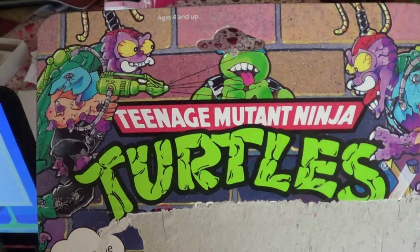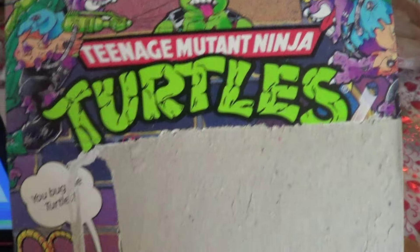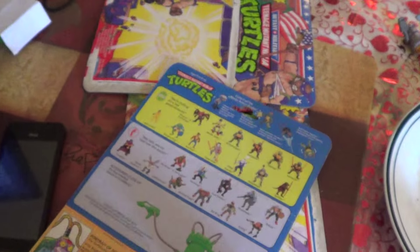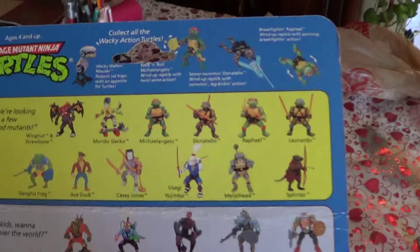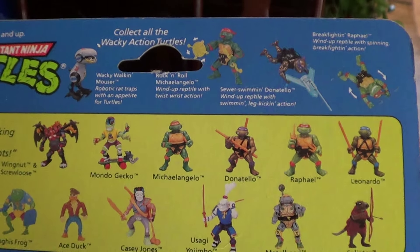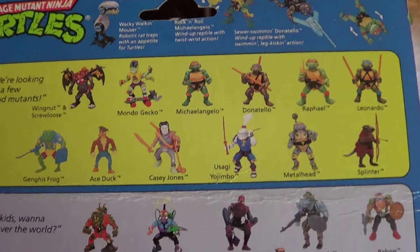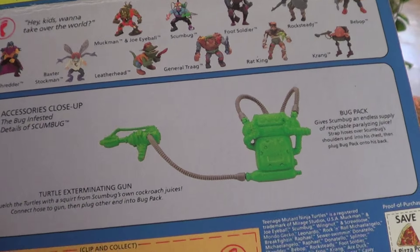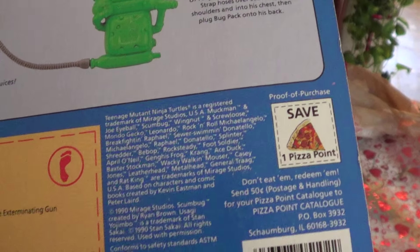And I got Scumbug. On the back, the original basic stuff — for stuff at the top it has the wind-up ones. Leonardo was not made yet, so I'll give you a little heads up. And his accessories, of course. One pizza point.